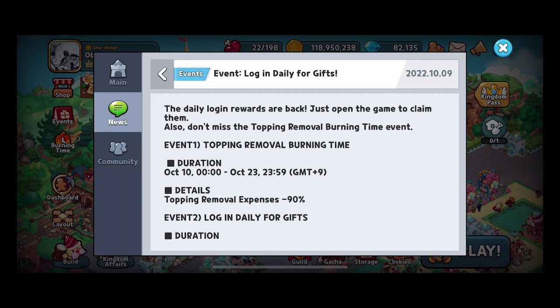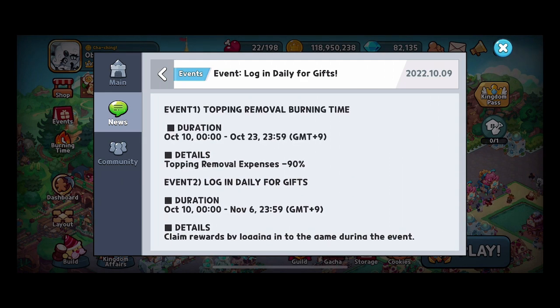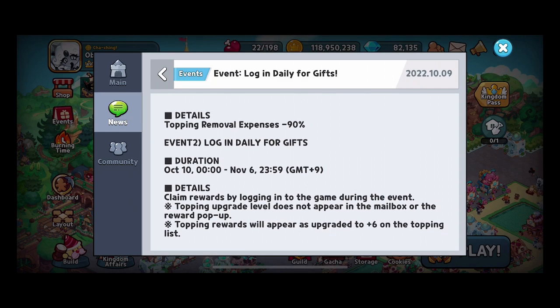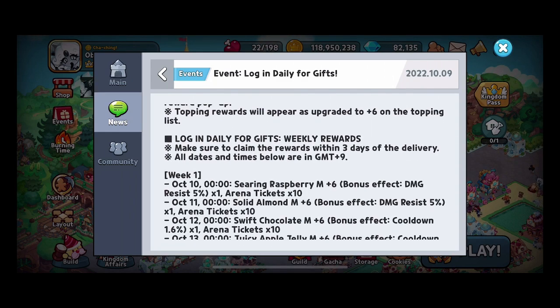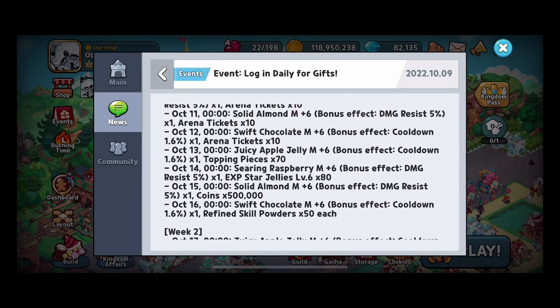First being the daily login rewards — just open the game and claim these. Also, don't miss the topping removal burning time event. This was really enjoyed and really requested, so they are bringing this back. From October 10th all the way through the 23rd, you can get these login gifts. These are going to be things that are really important to every player, so you need to log in.